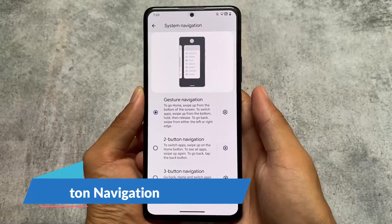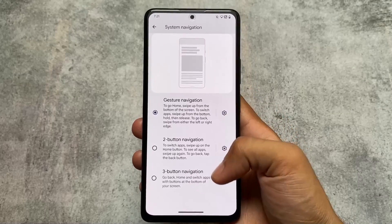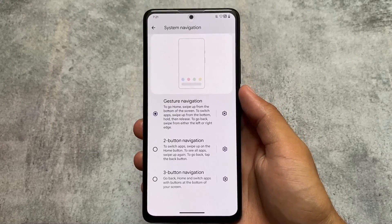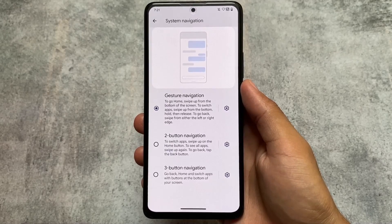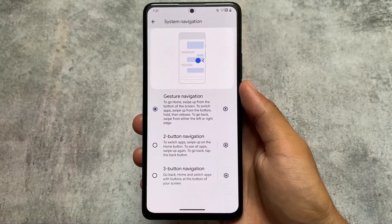Moving on to other options — in System Navigation you will notice we now have the three-button navigation option present. As far as I know, previously this was not there; we had gesture navigation and two-button navigation, but three-button navigation has been added.